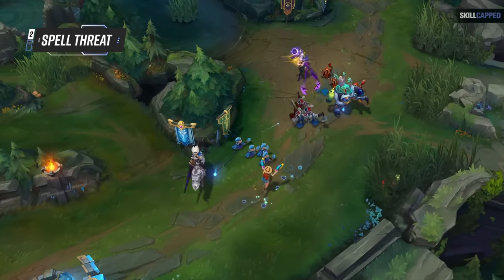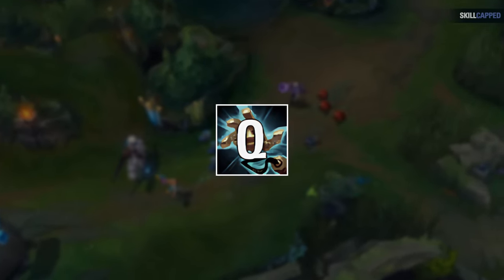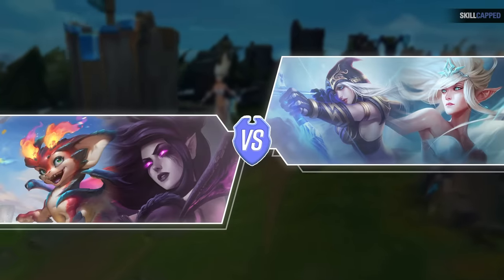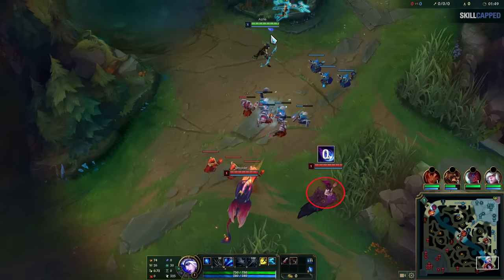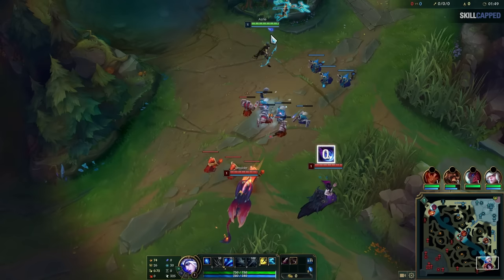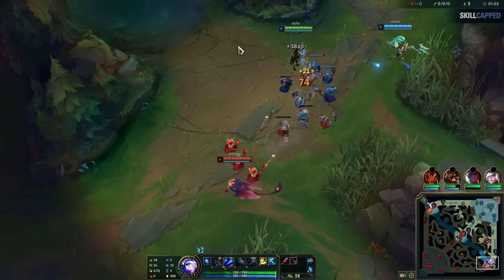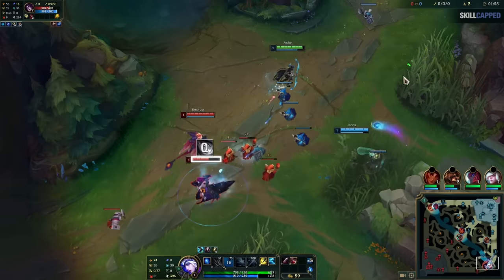This is a perfect transition to our second mistake: not understanding that often the threat of a spell can be better than actually casting it. For example, in a bot lane matchup of Ash and Janna against Smolder and Morgana, Morgana's entire threat comes from landing a bind. What prevents Ash or Janna from aggressively running at her is the threat that they'll run straight into that bind. Watch what happens when Morgana doesn't hold that spell and instead looks to aggressively land it — instant punish, as Ash and Janna are safe to rain down harass.